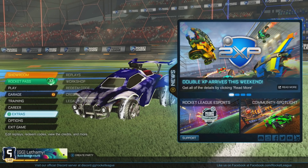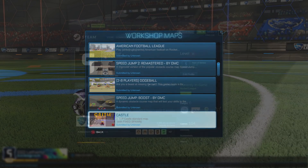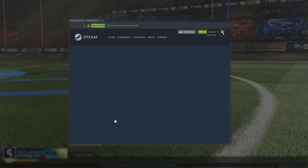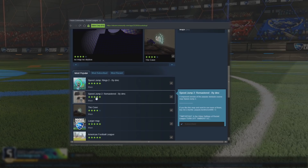Hey guys, we're back with one of these aerial workshop maps. If you go into extras and workshop, you can find the maps that you've subscribed to. I'll put on screen how to subscribe to those if you're on Steam on PC, but we're gonna get into Speed Jump 2 here.